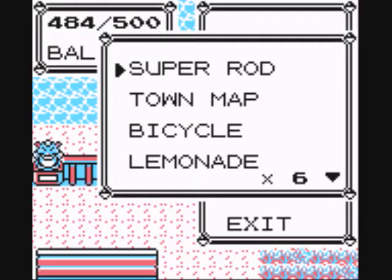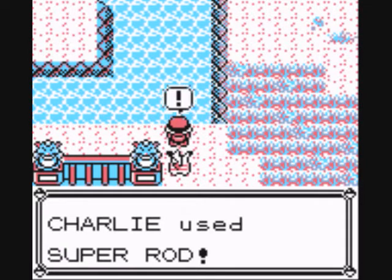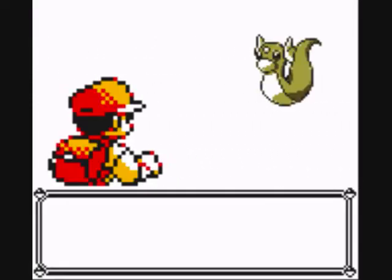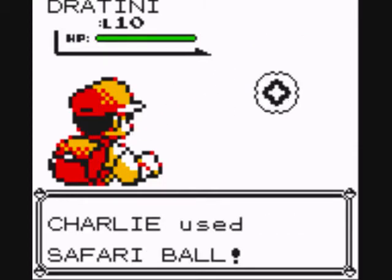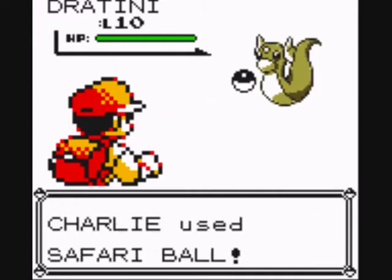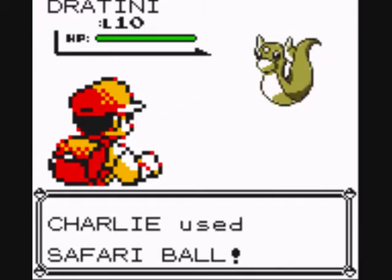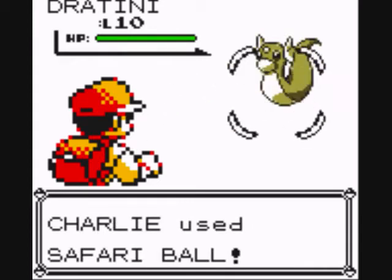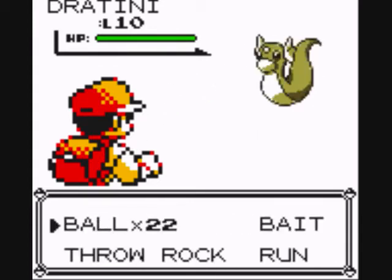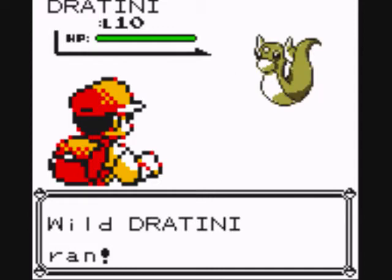I'm gonna try to find our Dratini or its evolved form here. Is this the next one? Yes it is! Another Dratini, alright. Let's throw some balls at it — I like saying throwing them balls, like the old days. Not trying to copy Chugga's Bill Cosby voice or anything. Why is it failing? Thank you! Stop running away, fool!